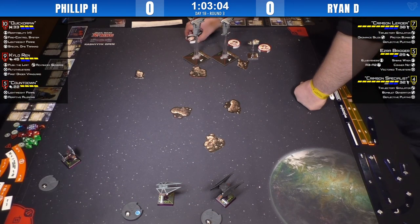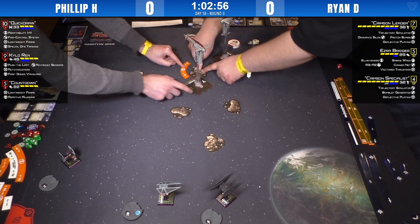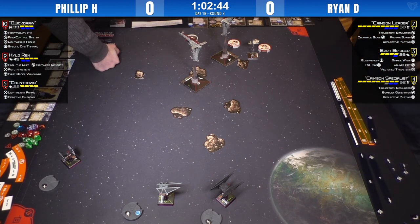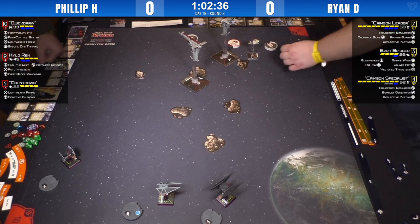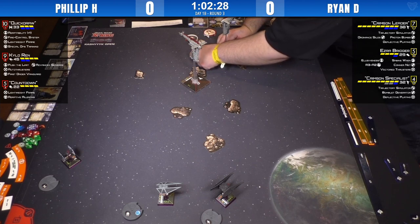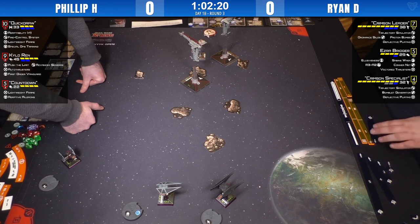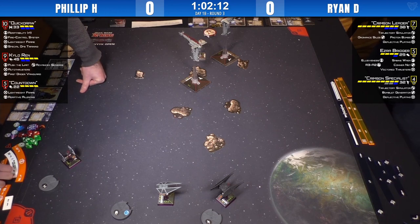Getting into the action. Crimson Specialist just doesn't care about that rock — he'll love it. That looks like another hit, so Crimson Specialist is down two damage. Ezra must go next. There's a four-straight which is red, so it will stress him automatically — which is kind of good for Ezra. He doesn't mind being stressed. The danger is the Imperials can get in before he can stress himself with R3A2, and then Ezra can get shot down in one round.